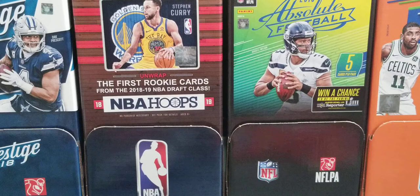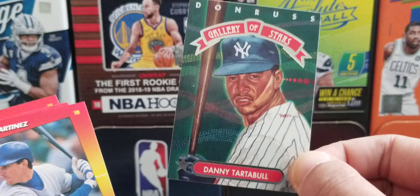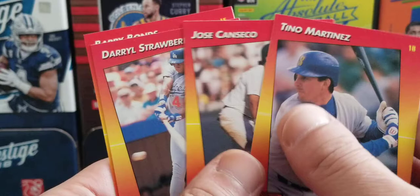The main hits out of these couple packs: the Little Hot Shots insert, the Gallery of Stars Danny Tartabull card, Tino Martinez Mariner, Jose Canseco, Darryl Strawberry, and of course Barry Bonds. Appreciate the views, comments, and everyone who subscribes — peace out, catch you next time.